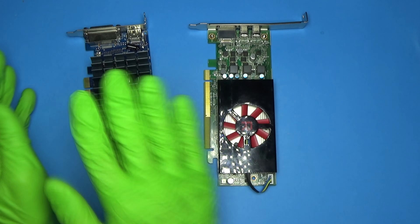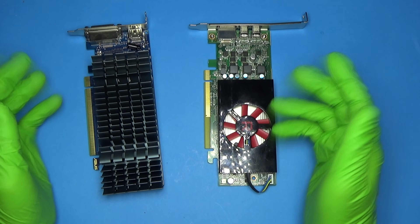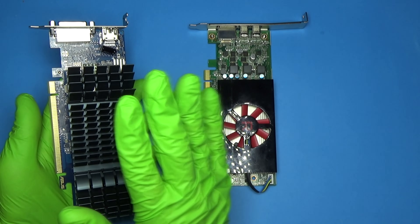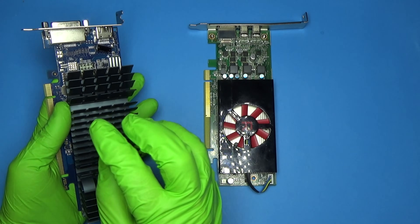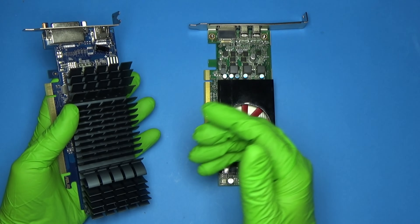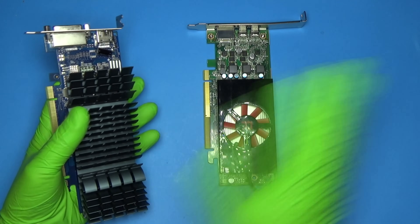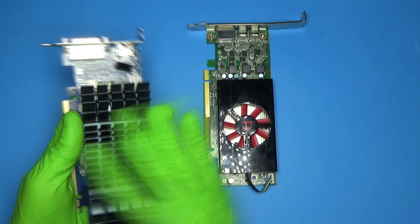You might be asking: if the 550 has 4 gigs and the 1030 has 2 gigs and they cost the same, why the hell did I get the 2 gig card? That's a good question. At the time, I was more confident in the GeForce actually working with the software I was using. I wasn't 100% sure on the 550, and I just needed to buy it and get out of the store, so I went with the 1030. And yeah, it worked.